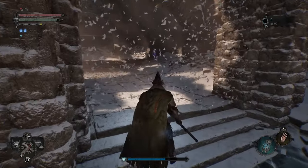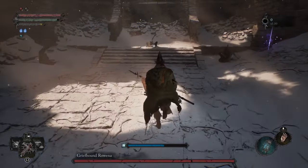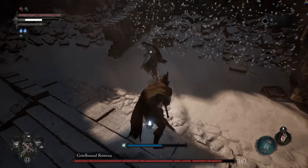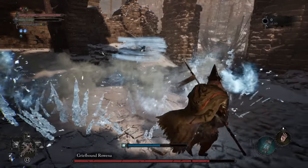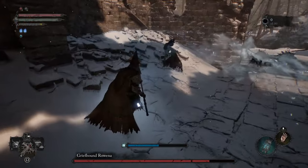Basically you just want to stick onto her like white on rice and never give her a chance to breathe. We're going to run straight forward and do a charged R2 here to get some good stagger damage. We're going to do another charged R2. If you keep doing charged R2s, she is likely to get interrupted, but eventually she will be able to move. We're going to roll through the ice wall.